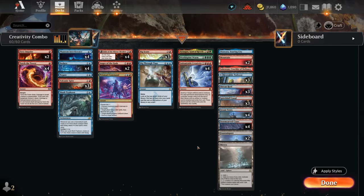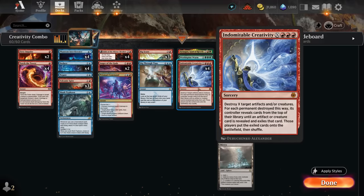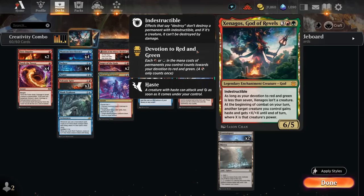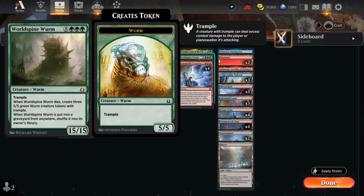The combo is very simple: we simply need two creatures and/or artifacts to target with Creativity for X equals two. We'll blow them up, go through the deck until we hit a creature or artifact, and put them on the battlefield for free. The only creatures or artifacts we can hit in this deck are World Spine Worm and Xenagos, God of Revels. We don't turn Xenagos into a creature in this build, but we just need his ability — at the beginning of combat on our turn, another target creature gains haste and +X/+X until end of turn where X is that creature's power. With a 15-powered World Spine Worm that also has trample, we can essentially attack with a 30-powered trampler with haste right away.